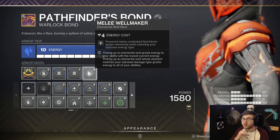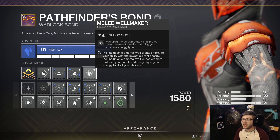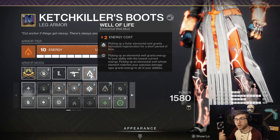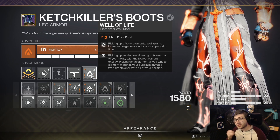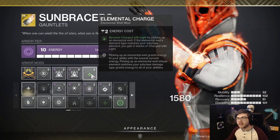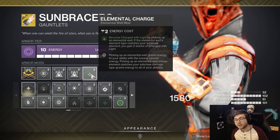For the first mod, Melee Wellmaker is the bread and butter of the build — this is how everything gets started. When you get a melee kill, you proc Sunbracers, and you also spawn a solar elemental well. To play into that, I'm also running Well of Life, so whenever I pick up that solar elemental well, I get regeneration over a short period of time. This stacks with Restoration, making you even tankier, especially with 100 Resilience — you can just float around and never die.